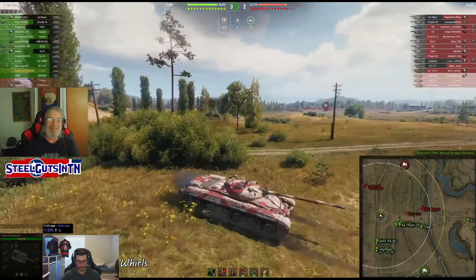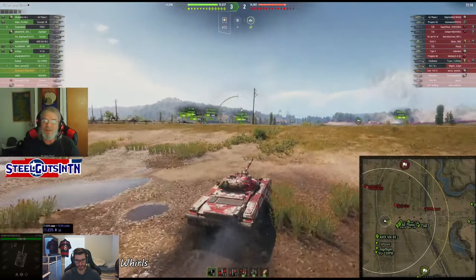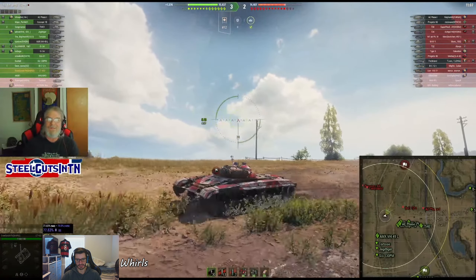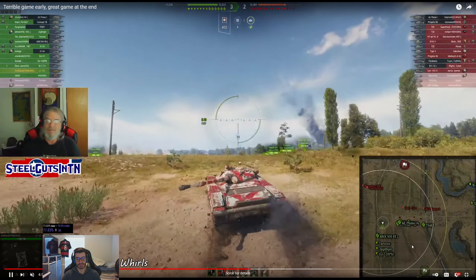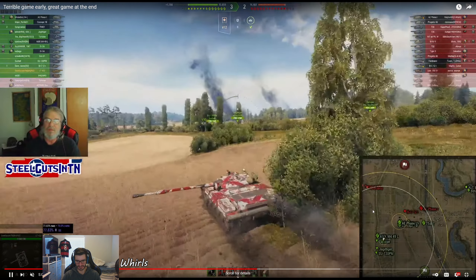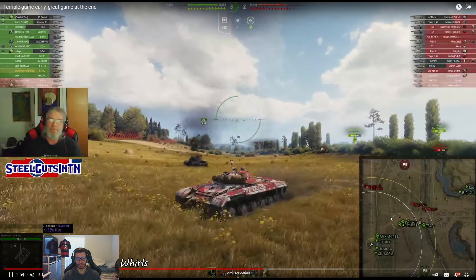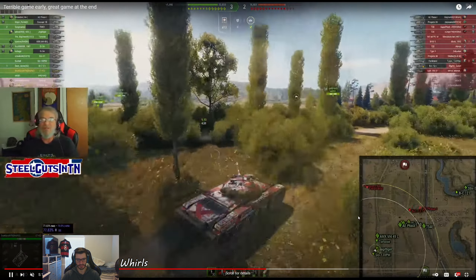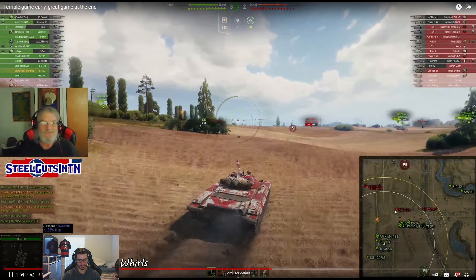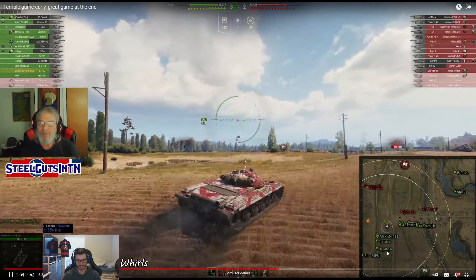Now he's going to go to this bush. I have actually learned this area from him and really him alone — I've never seen someone else use the bush like that. You have to be very cautious of it. I backed up into this bush once and someone, I think an AMX M4, spotted me and I got annihilated — I was dead before Sixth Sense even went off. So on this map when you get lit, you have to stay moving 100%. Steel was paying attention to where the Bat Chat was and backed down. That's his awareness.